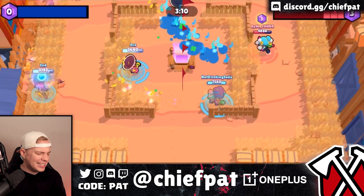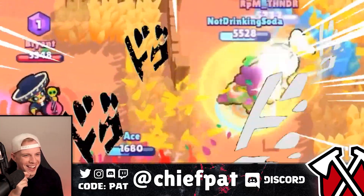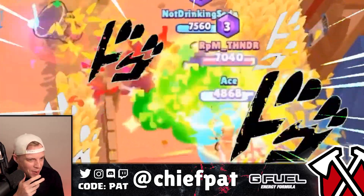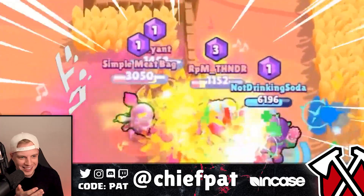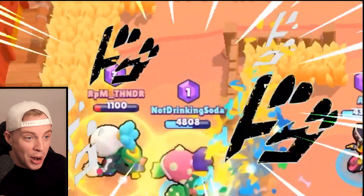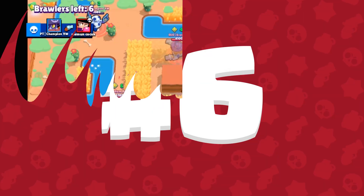Number 7 — back to gem grab. What is going on right now? Is this a Poco-Rosa beatdown? Is this even possible — is this Rosa gonna beat up everyone? The other Poco left this Rosa to die — shame on that Poco, shame.